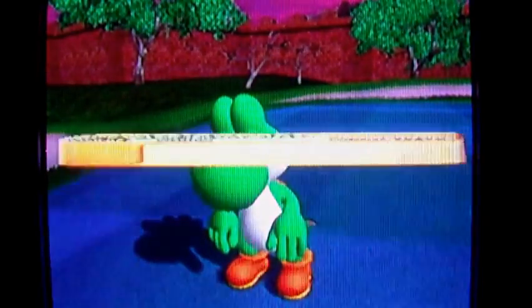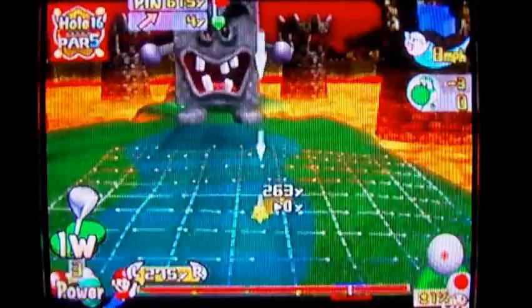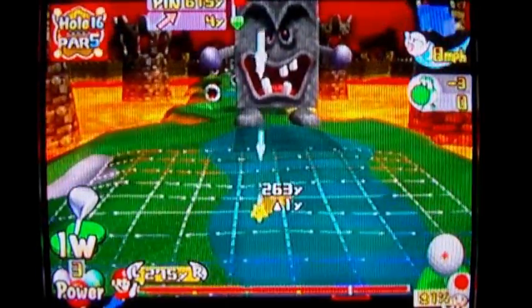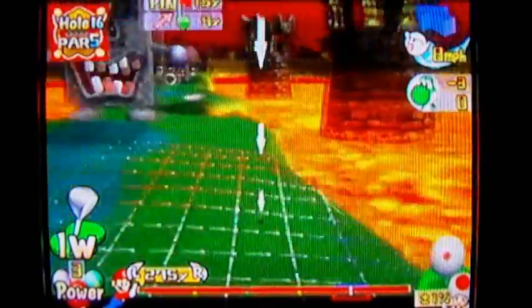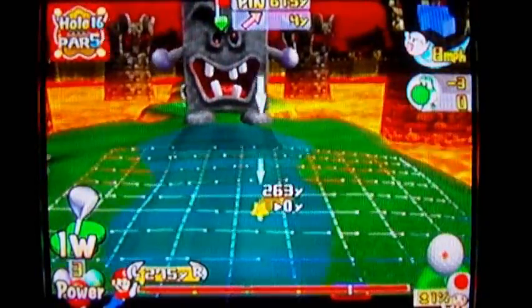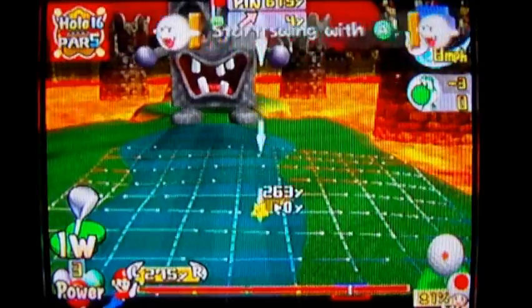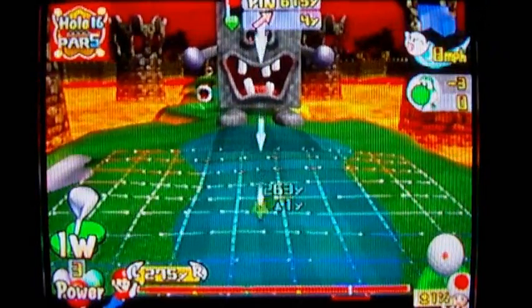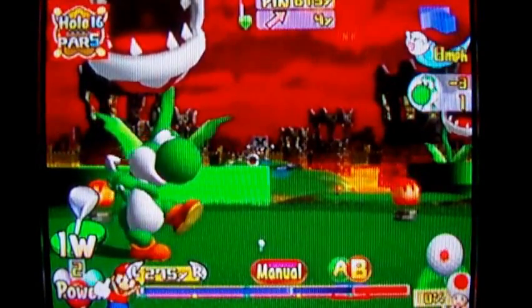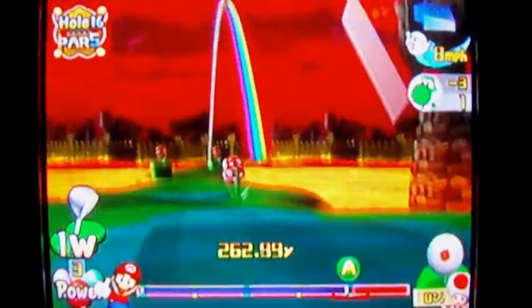By the way, if you ever hit one of those thwomps, what'll happen is they'll actually turn red and get really ticked off at you. But they'll still react like a regular thwomp when you plop a ball in the out-of-bounds thwomp area. For this shot, you have a decision to make. You see that whomp over there? You can either play to the left or to the right of him, or you can try your best to get underneath his legs. It's actually not that risky, because your ball will go right through his legs even if you touch his feet. Just don't let it end up short, otherwise he's going to squish your ball into the pavement just like a thwomp.